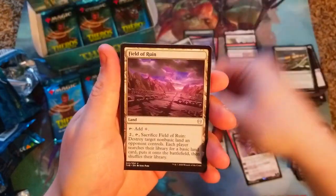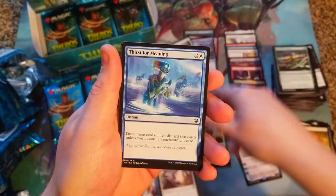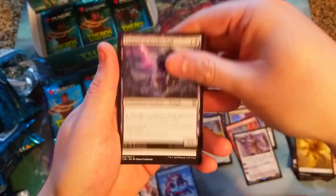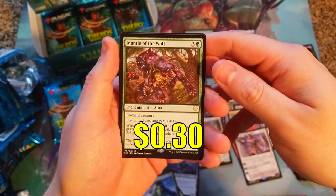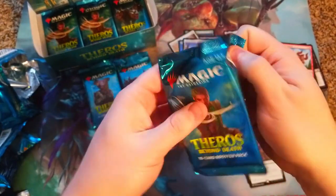Chimera, Field of Ruin, Rage Hound, Hubris, Existence, Thirst for Meaning, Blessing, Omen of the Sea - I think we got all the omens now. Vigil, Flicker of Fate, Omen of the Hunt. And our rare is Mantle of the Wolf - a decent card but probably not worth much. Down to our last three packs!